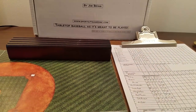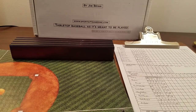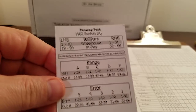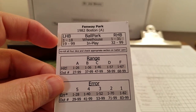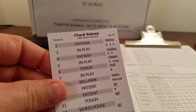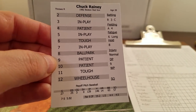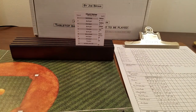We're just about ready to go from Fenway. This is Payoff Pitch by Joe Bryan, PT Games — these are the original printed cards, not PDFs, the old style. Fenway Park: the ballpark check is 1 to 18 for wheelhouse for lefties and 1 to 31 for right-handers. Chuck Rainey for the Red Sox was seven and five with a 5.02 ERA.